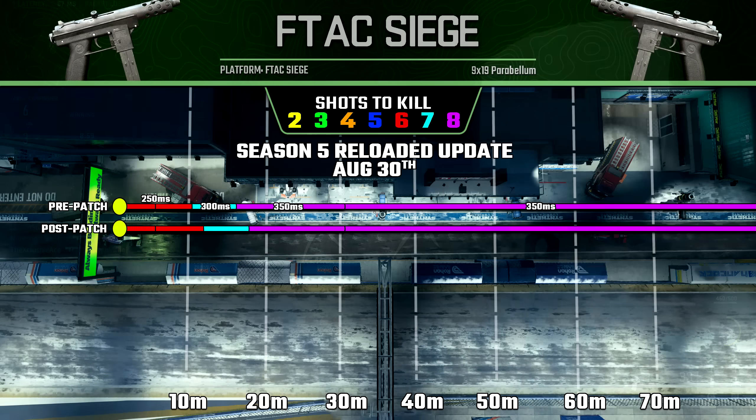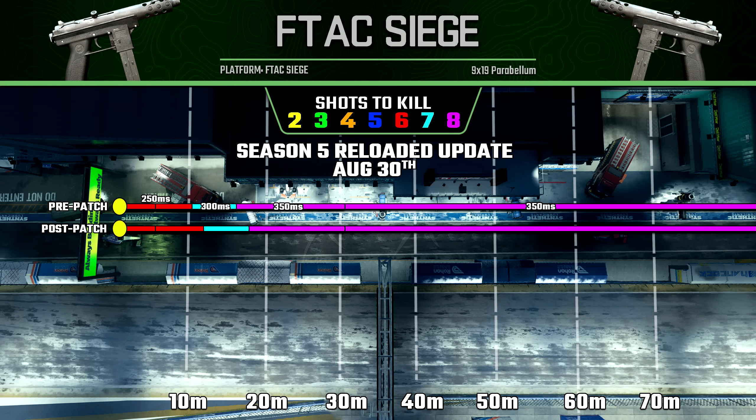The first one is the F-TAC Siege. With this, there was a slight buff to our damage ranges, and this applies to our six-shot kill potential as well as our seven-shot kill potential. Both of these ranges were just very slightly increased, so you may notice the F-TAC Siege performing just slightly better than pre-patch.